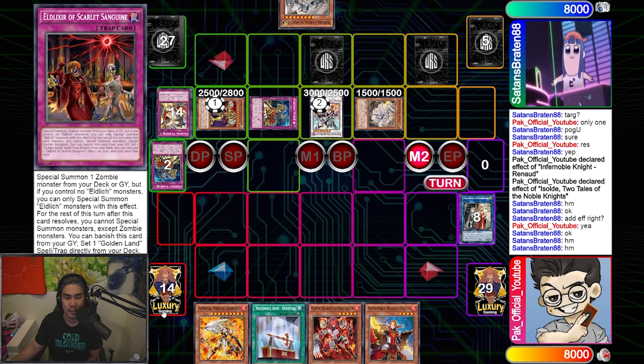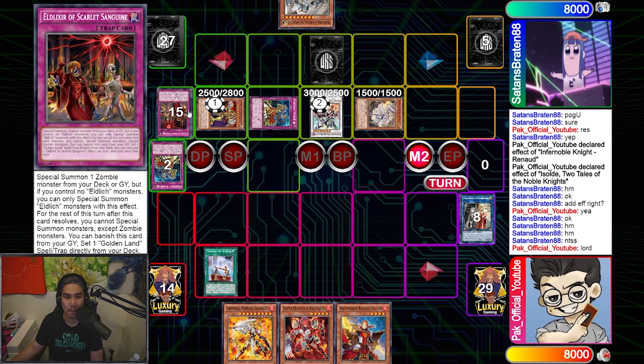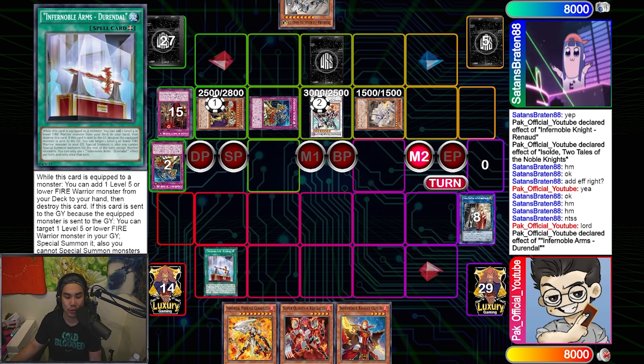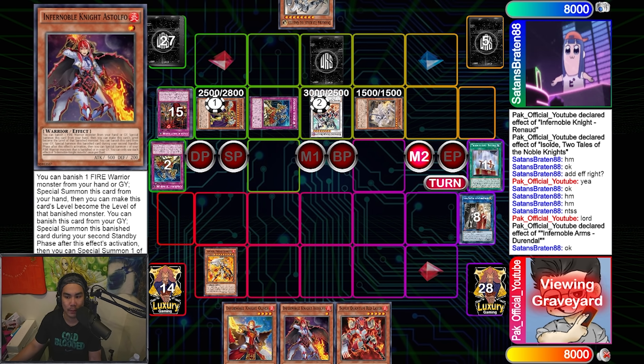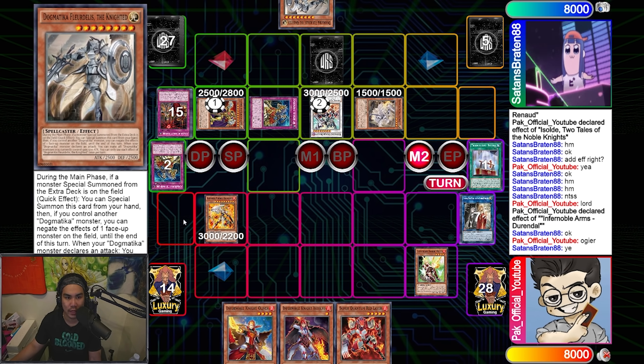I choose both and turn them into a Soldate, using Soldate's effect to search. At this point he's going to Punishment it — the main reason being he doesn't want me to send equip spells as cost to special summon a Geerfreed for free. I think that was his logic, but that's going to be a big misplay. He sends Intis to pop his own Scarlet just so he gets access to Scarlet Sanguine's effect at end phase. I use Durandal's effect to search, searching the Stouffel.